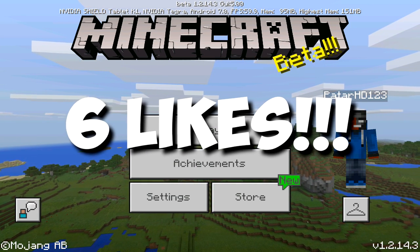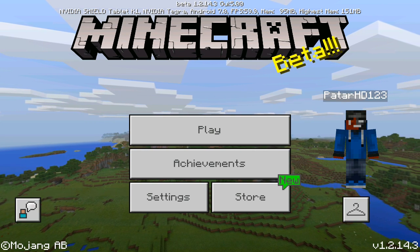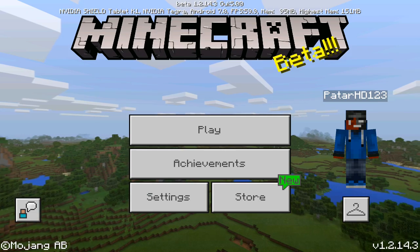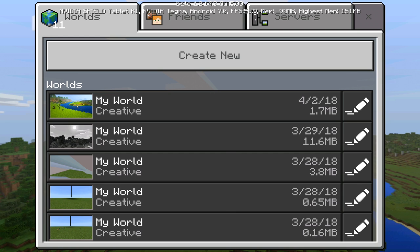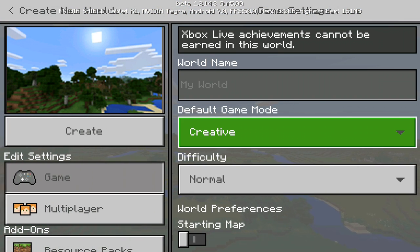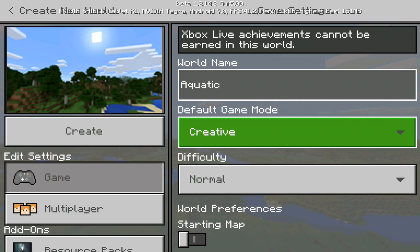Let's set a like goal of six likes — that's the most I've ever asked for in a video, but you guys have been showing a lot of support. Hopefully you enjoy this awesome Minecraft Pocket Edition video. First things first, we're going to create a brand new world. I'll open up my phone to make sure I have the seed correct. Create new, make sure you're not in creative — cheats enabled because you're gonna die — or if you want to explore, just use creative. We're going to name this world 'aquatic.'